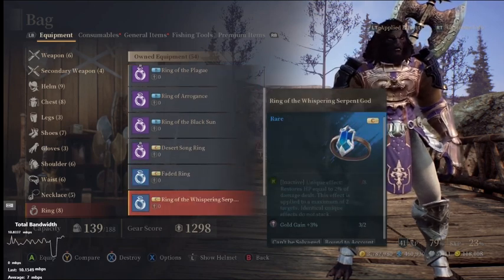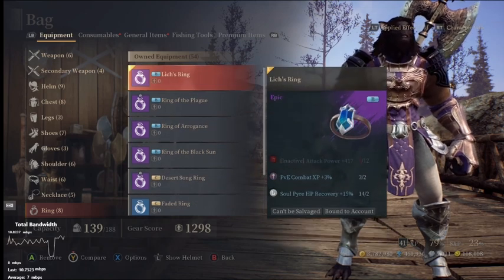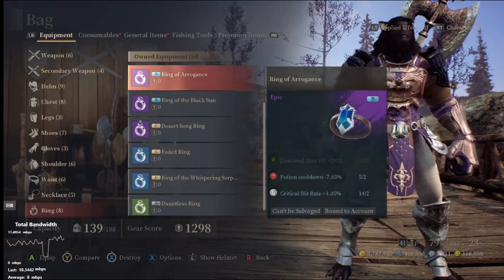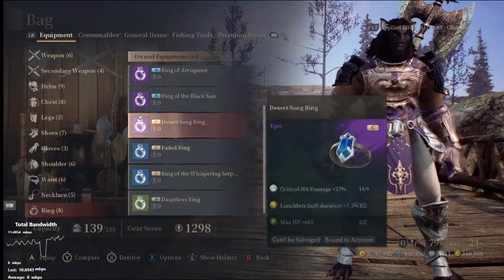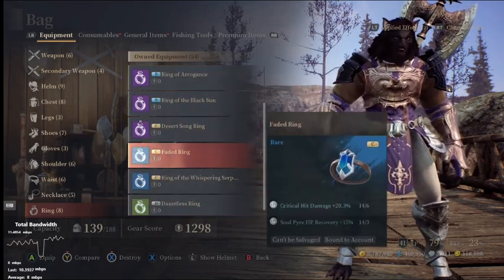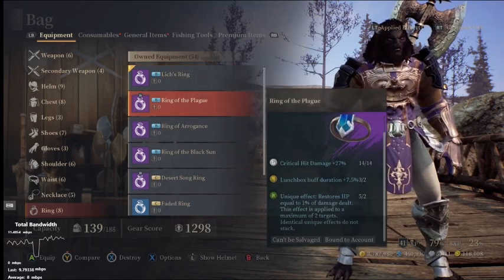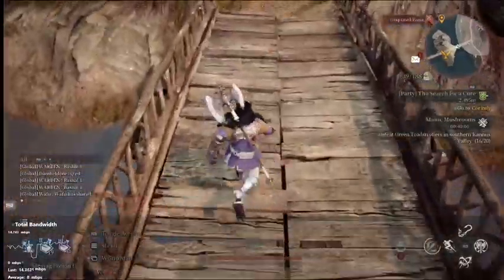But let's say I want to sacrifice the Lich's Ring and give up 3% XP for health — I could use the Ring of the Plague. Right here I get 1% of my health back. These are all the ways you can heal yourself as a berserker.